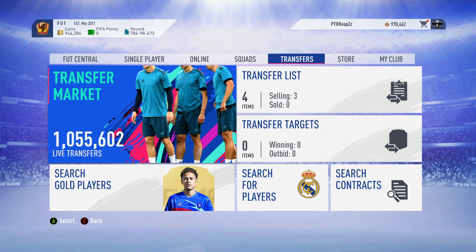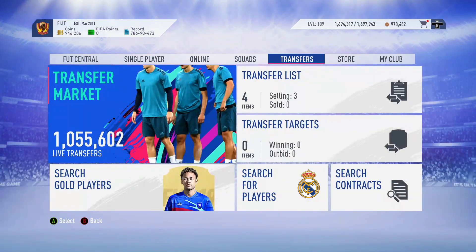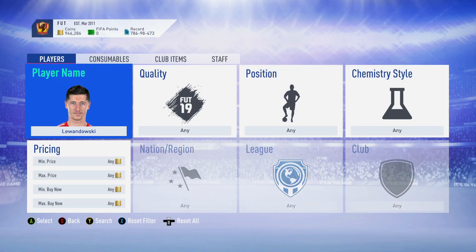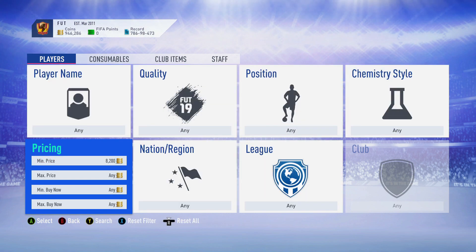Welcome back, we're going to do some more trading. We are down to 946 thousand - we actually hit over a mil, got to 1.7 mil. I've just been doing SBCs and things like that, opening bronze packs, and it's gone about 50k down. But we've got a lot done in that 50k. We're going to do probably one of the best trading methods I've been using so far.